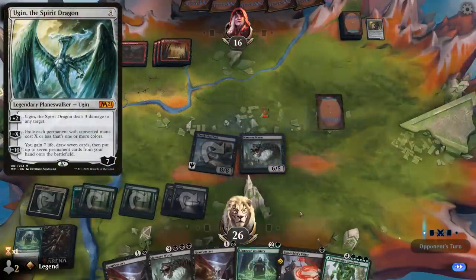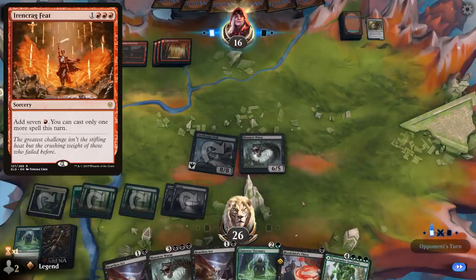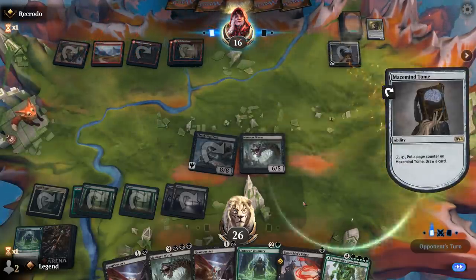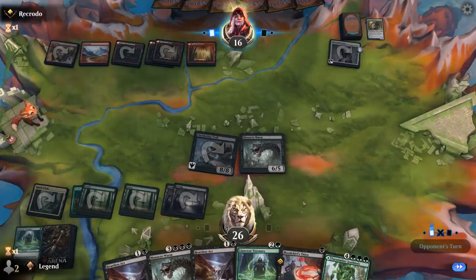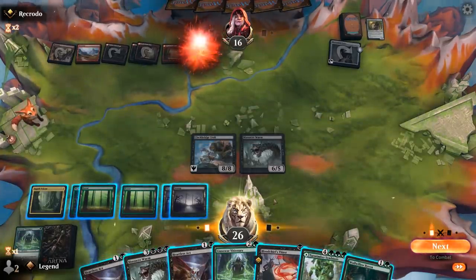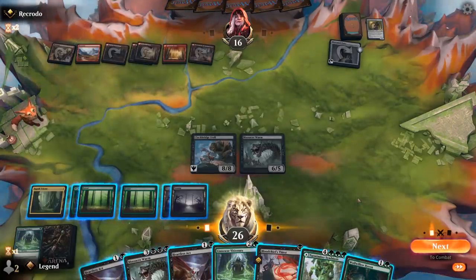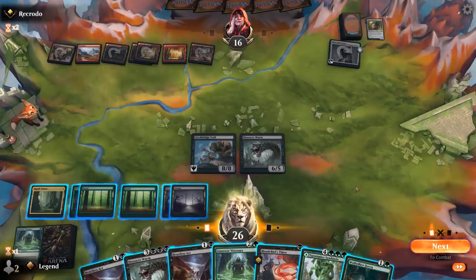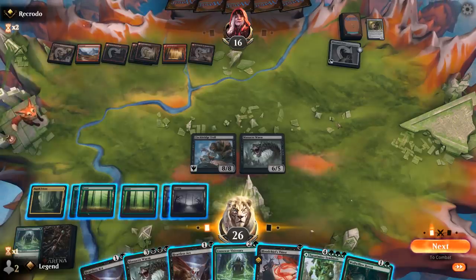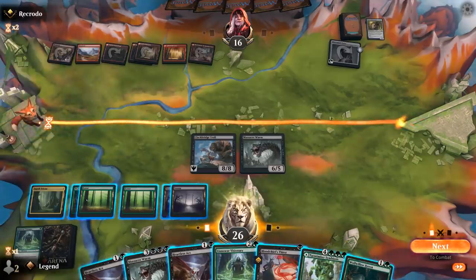My opponent could cast an Ugin next turn if they have an Ironcrag Feat, so that's what we're worried about. It's going to be a Maze Mind Tome instead — that's fine. I can deal 14 damage. Can I get to 16 somehow? Probably not, and I also don't want to play another Worm in case my opponent goes Ugin minus next turn.